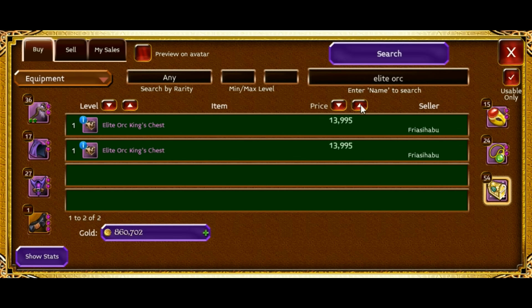They also have a chance to drop an arcane shard — that's what we're going to be hunting for today. The crates are around 10,000 gold each, and I've already bought the auction out.